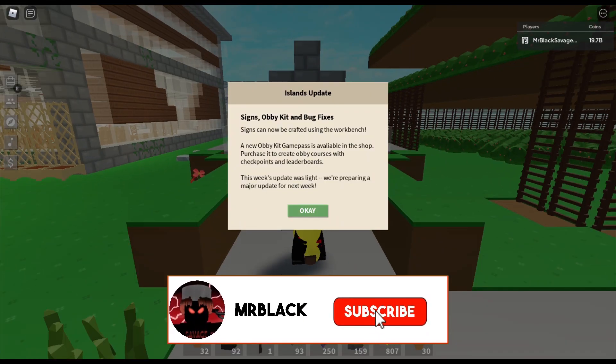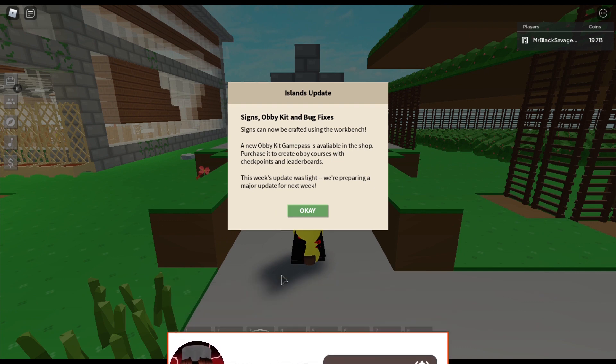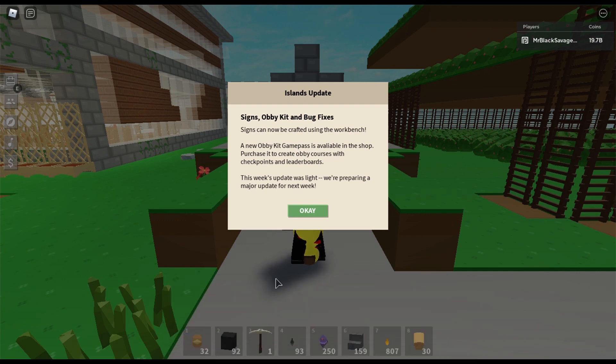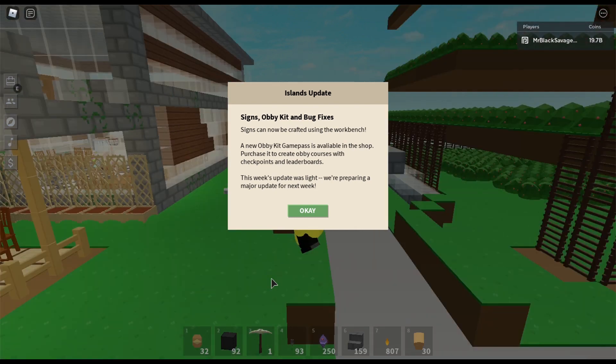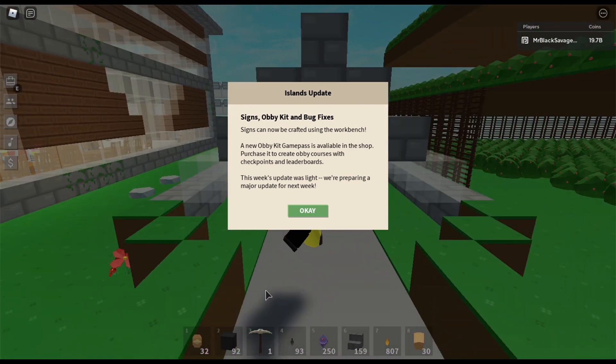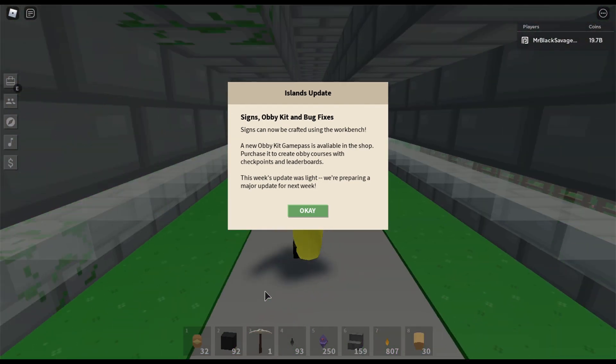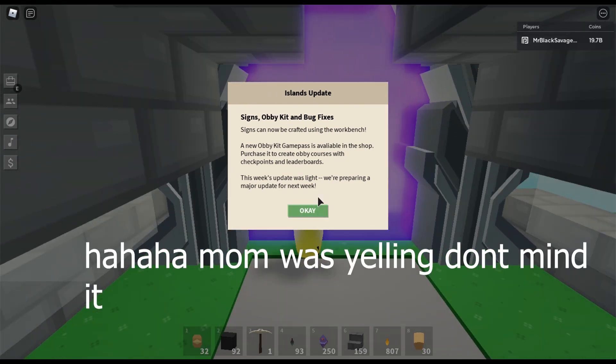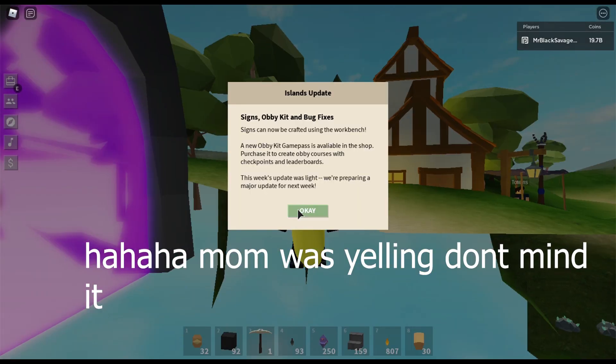What's going on guys, welcome back to another video. Today I'm gonna be showing you the new update. They added signs — I'll be checking a bug fix — so signs can now be crafted using a workbench. And new obby kit passability on your shop, checkpoints and leaderboard. That's dope. This week's update was light, they're preparing a new update soon.